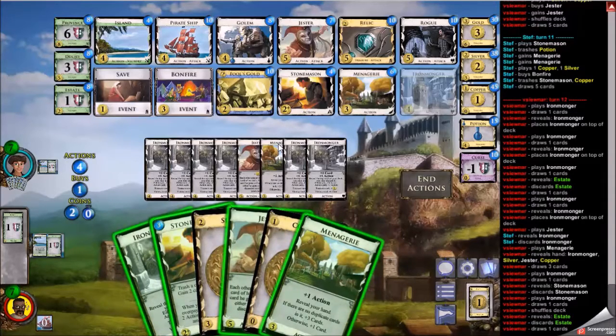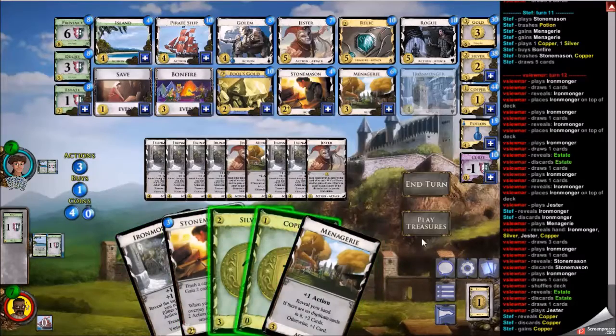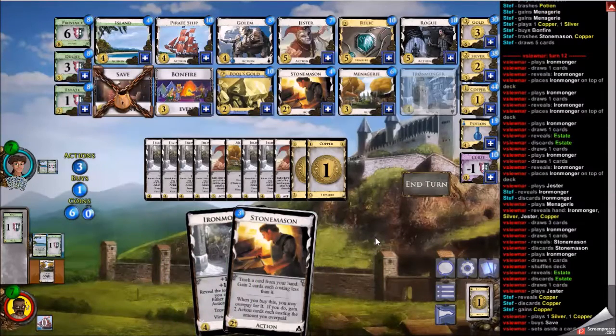Islands are halfway done and the stonemason pile is low — I think there are only four left, though I'm not certain. This is similar to my last match with stonemason where there's lots of action to support all your stonemasons, so you want to look for a win from very early on. These jesters don't do much — turning up an ironmonger and a copper, not gaining me anything. Not much to do here; I just save the menagerie, though maybe the ironmonger would be better. I'm not certain.